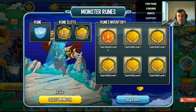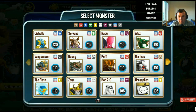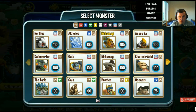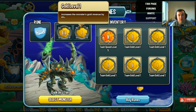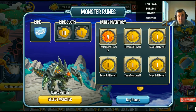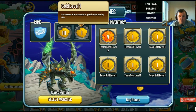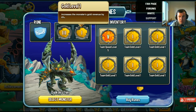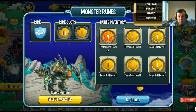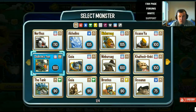It doesn't recognize that we have a third rune slot. So if I select any monster — there we go — he has two rune slots. So technically the PC version opens up the second rune slot for free. I can put anything I want in there, just click on that. You click on whatever one you want to go in there and you can pop it in. So it works with any monster.